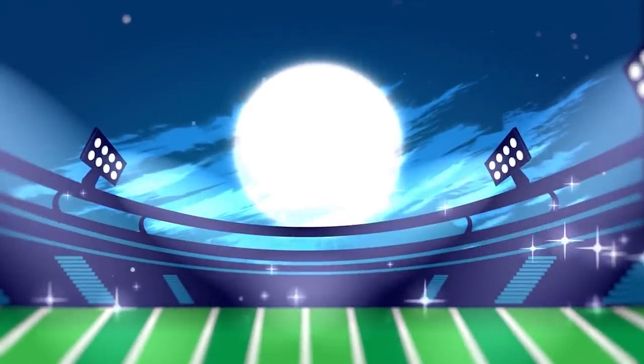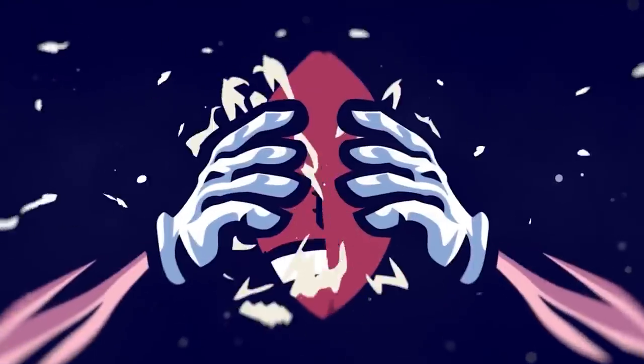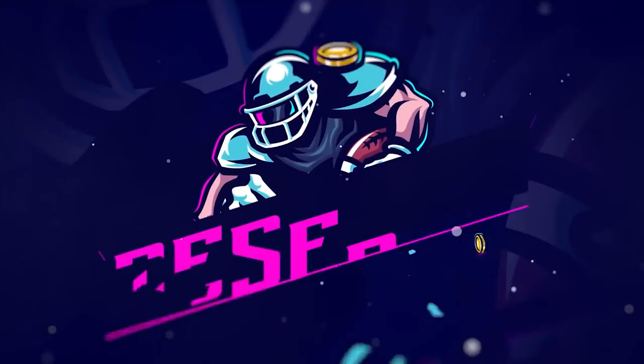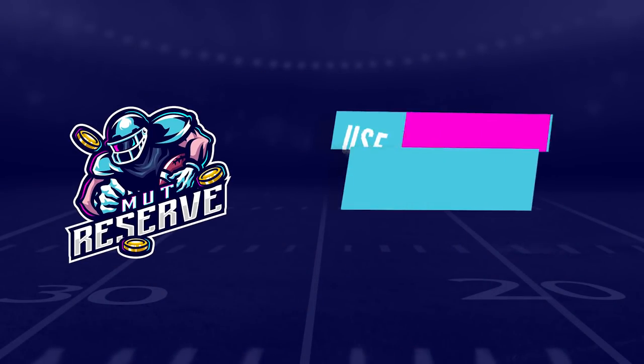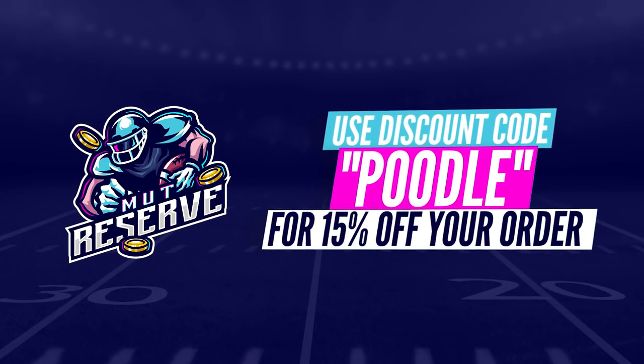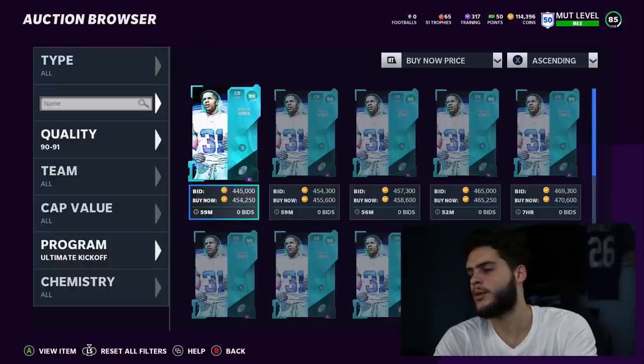Looking for super cheap, fast, and reliable Madden 21 Ultimate Team coins? Look no further than my sponsor muttreserve.com. They got 24/7 support, they're super awesome to work with. Skip the packs, save some money — head over to muttreserve.com and use code POODLE for 50% off your order.